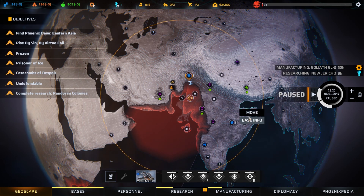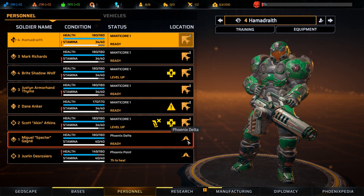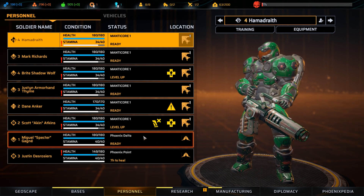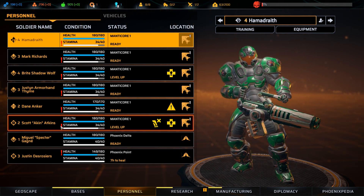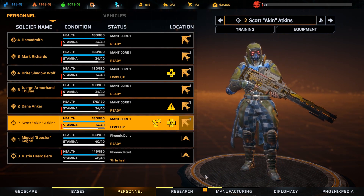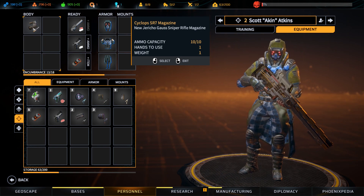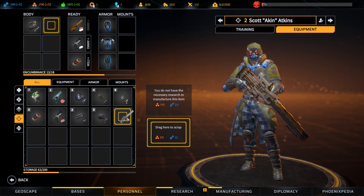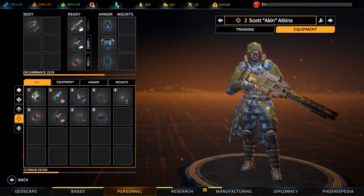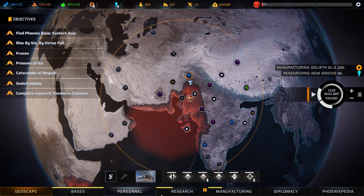Now what I'd like to do here is get our new assault - they're at Phoenix Delta and we want to get them over to Phoenix Point, but we might need to drop somebody off and pick somebody up. I've got a little issue with our New Jericho-originated sniper not being able to carry a reload for their weapon. Let's have a quick look at their equipment - you do have one spare magazine for it. We're very short on ammo for them. We're not making the sniper rifle right now, we're making a grenade launcher. We really need another sniper rifle, so let's queue up a Firebird sniper rifle because most likely we're going to need one of those.